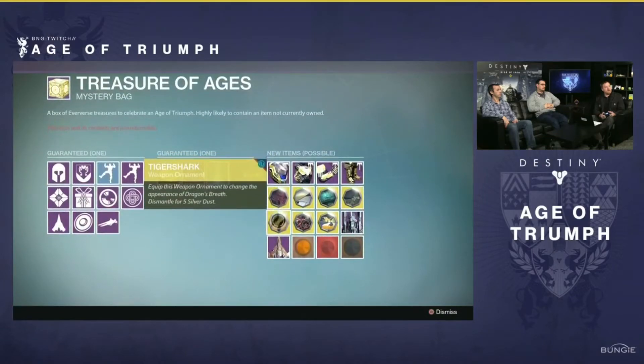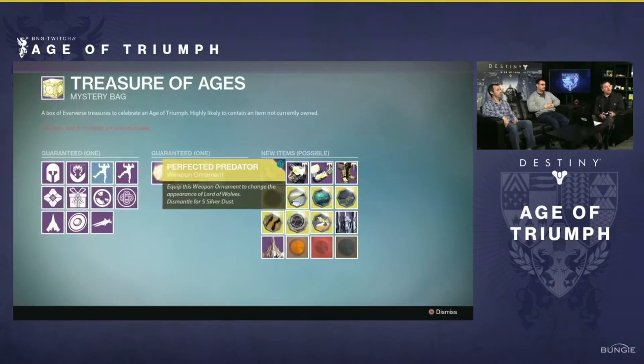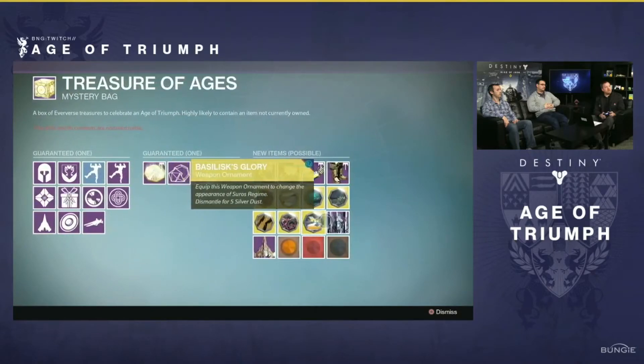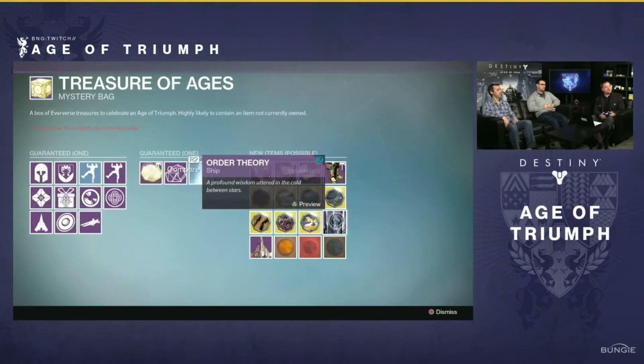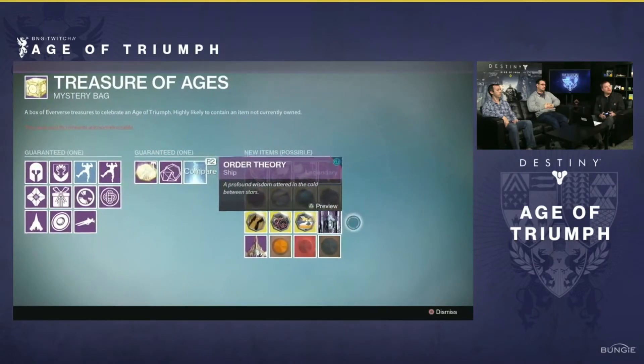We may also be getting some from the end game raids. As you guys know, they did say we are getting new loot in the raid such as ghosts and sparrows from the old ones like Vault of Glass. But it'll be really interesting to see if we can also get some brand new ornaments from completing raids and new strikes.